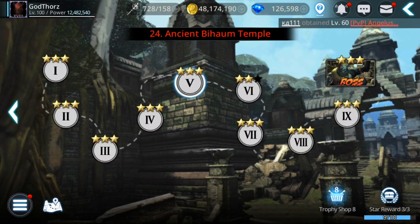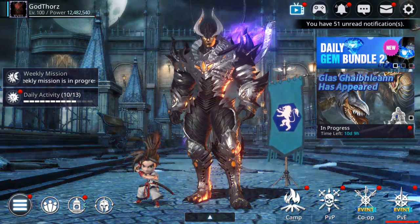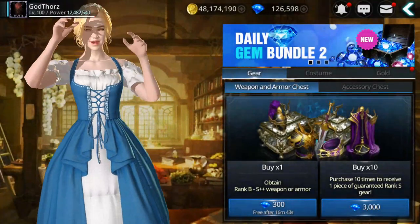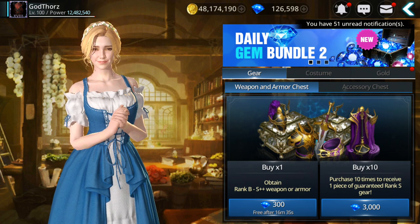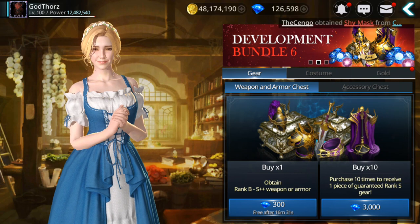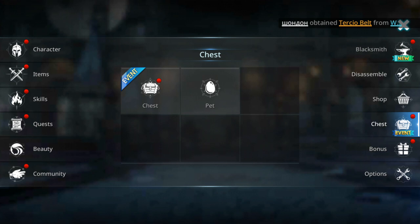Even better: if you farm gems, you can open the Gear Chest 10+1. This gives lots of rank A and rank S gear, with a minimum of rank B. The range is rank B to S+ or even S++ if you're really lucky. Gear you don't need you can use to disassemble.